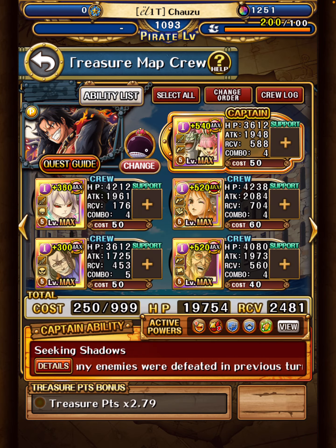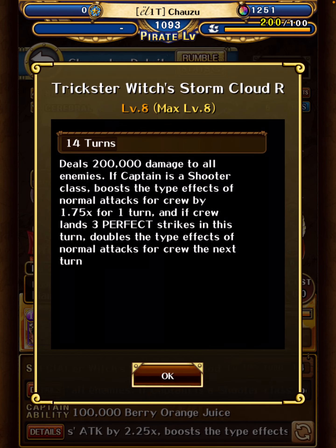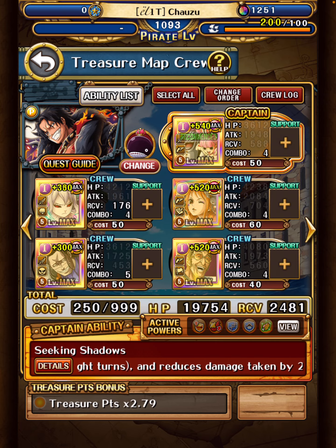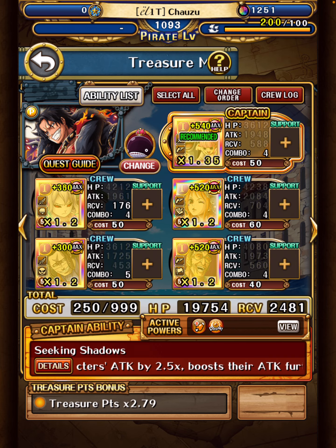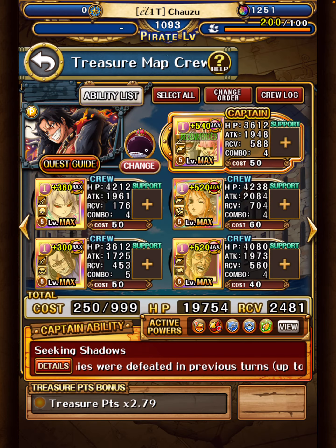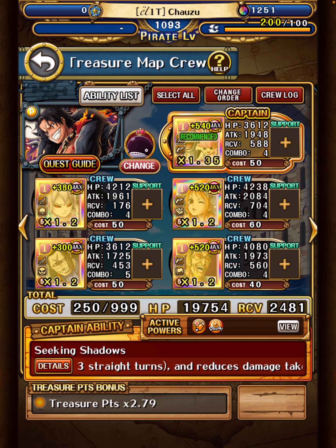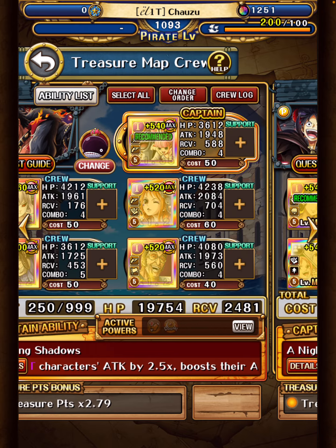Moria and Perona handle everything except orbs, which Kizaru handles by making all type slots matching. Then you can use Naomi - she has a high CD but she'll be ready if you reduce her CD with Kizaru, and she gives color affinity to all units as long as the captain is shooter, which Moria and Perona are. Then Carrot for attack boost, and Crocodile for chain boost if needed. With Sanji or Jackson everyone will have a guaranteed full board of matching orbs except Naomi, but you can hit first with her.